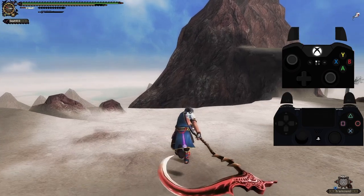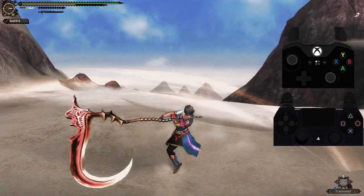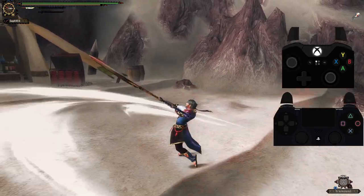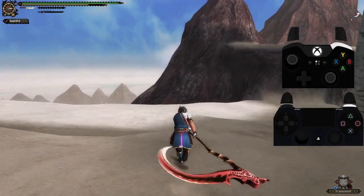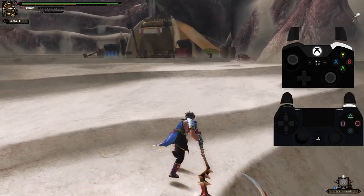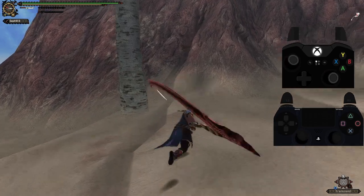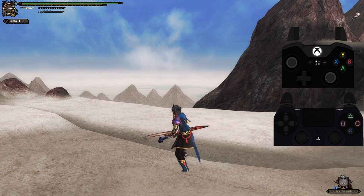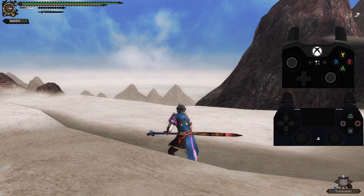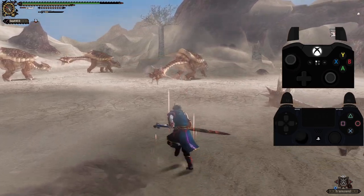While running in Extreme Style you can do attacks to keep the combat flow going. On the side attack button you have a normal uppercut, on the main attack button the normal forward overhead slash. But pressing R1 while running lets you plant your weapon in the ground and do a special slash attack which looks very cool. If you have Spirit Gauge you can charge this up to a second level for more damage — a unique move I don't think any other weapon has. It's a really nice engaging tool right after the sprint, but keep in mind it consumes Spirit Gauge.